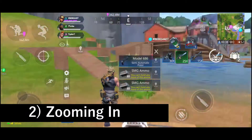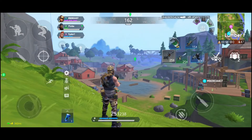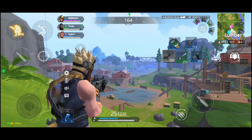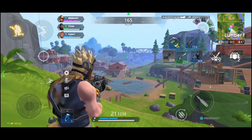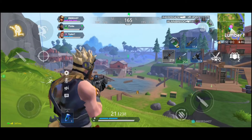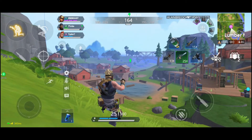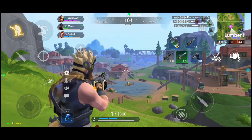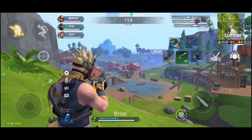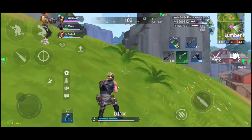Tip two is zooming in when engaging at medium or even long range. There is no ADS in this game, only a third-person zoom, but that zoom really impacts your accuracy, making your shots very precise. On the downside, it does slow your movement, but you won't be zooming all the time — only when needed. Zooming in increases your accuracy and your chance to pull off headshots, which means a quicker kill time.